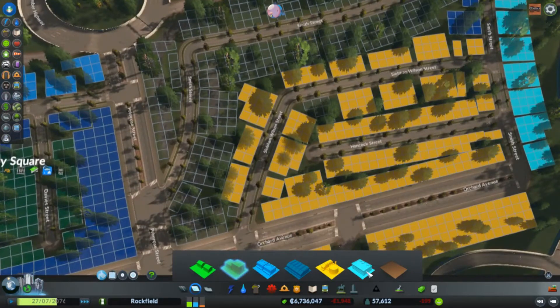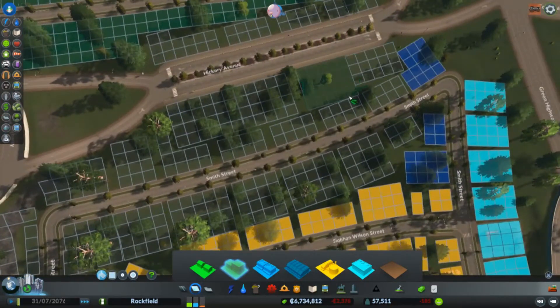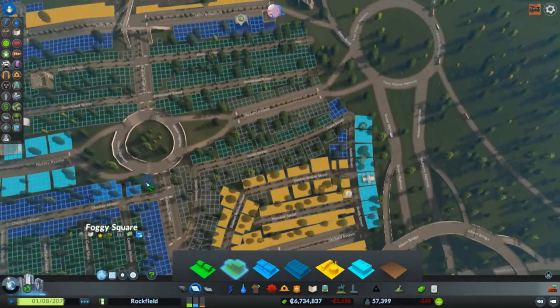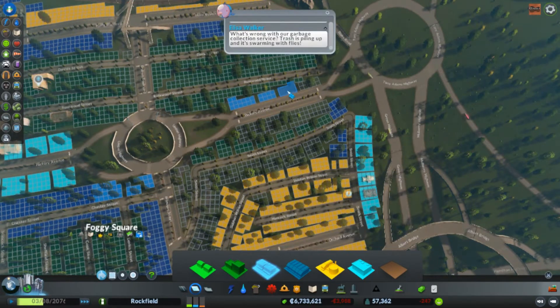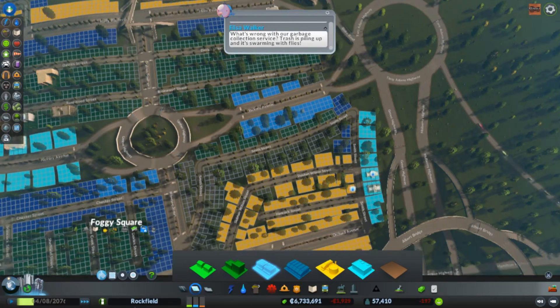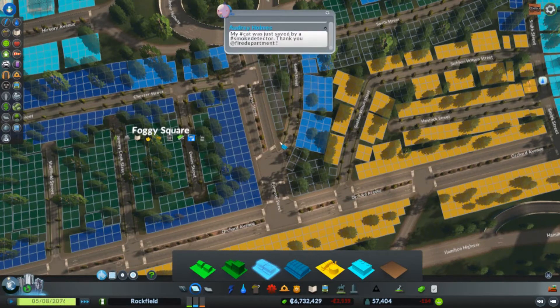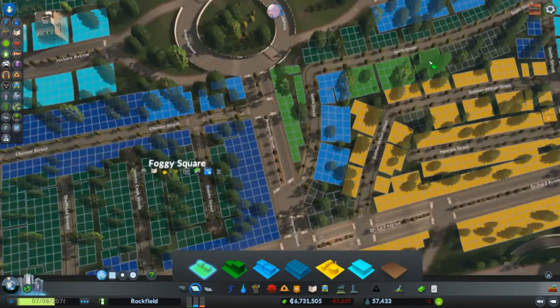Got a mix and match now. We don't really need any more commercial. If I remember right, forestry doesn't produce much pollution — it does create a lot of noise though. Some low density... actually, I should try some low-density housing. Why not, right along the streets there. See, right next to the industry.